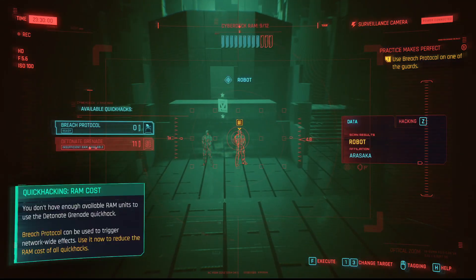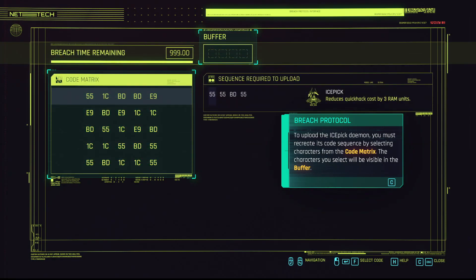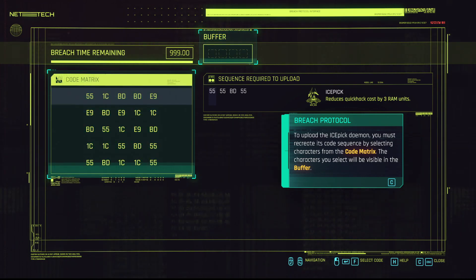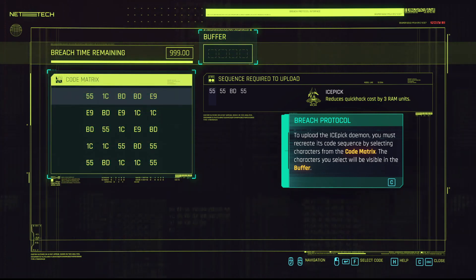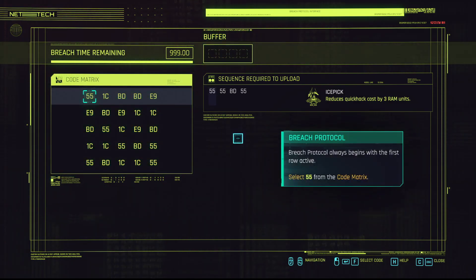Aim at the guy, scan them, and do Breach Protocol — that's what it's called. That gives you more RAM to do special moves. It looks kind of confusing but it really isn't. You can see where it says 'Sequence Required Upload' — it shows you the numbers you need to press in order to do the breach. The first number you pick, you'll be able to pick a number directly across and directly below it. The first number is 55, so I know that if I pick that corner there's another 55 — I need 55, 55, BD, and then 55 again. I'm gonna pick the corner which lets me get 55 again, so I'll click 55.